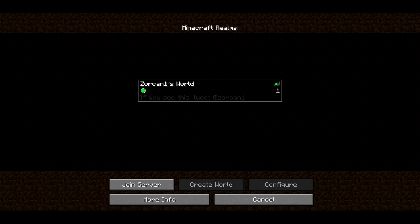There's a grayed out create world button, a configure button. More info just leads to minecraft.net. But I can join the server.